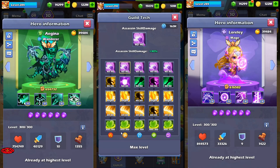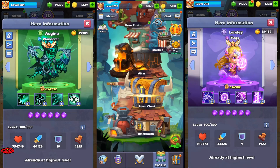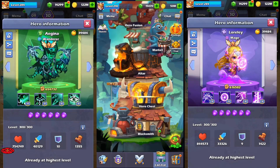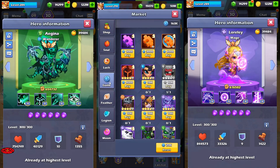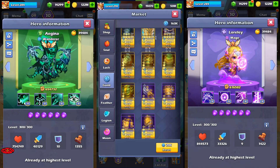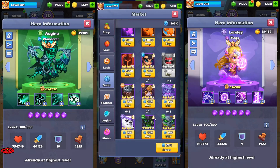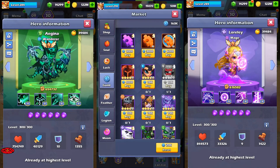I have 163k resources as mentioned in my previous video about what to buy at the markets. Guild tech should be your first priority because it gives you a lot of options to upgrade your team.